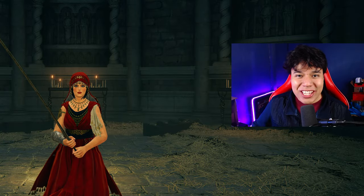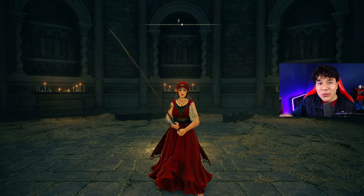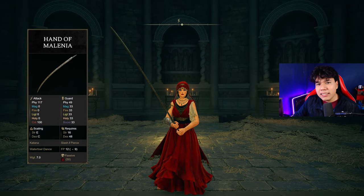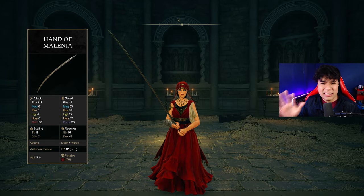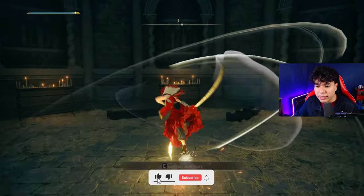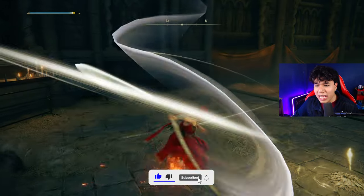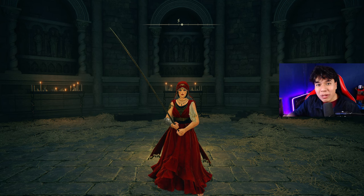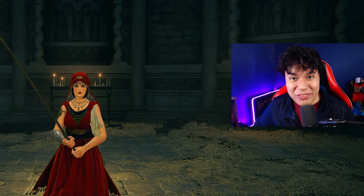Hello everyone! I hope you're having a great day! In this video I'm going to show you the most recent and most effective build for the Hand of Malenia. It's a unique katana that deals only physical damage, has a decent bleed build up, and what I like the most is that you can use the Waterfowl Dance — the special movement of Malenia — and replicate it exactly as she performs it. I'm going to use this build to defeat every major boss of the DLC without taking a single hit. So let's jump straight into the build.